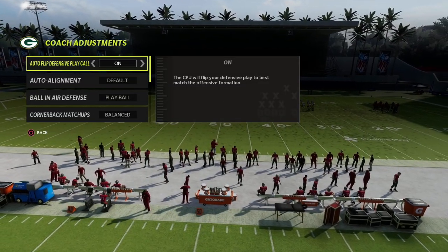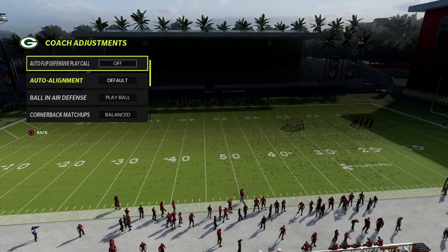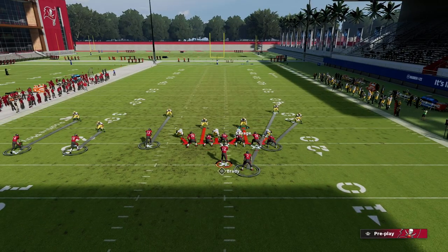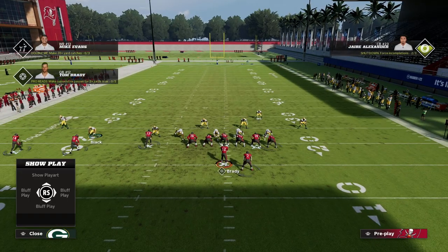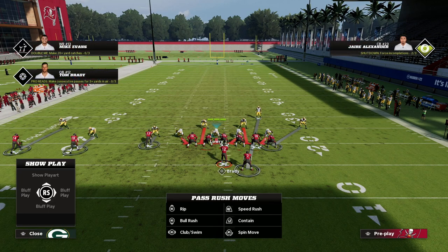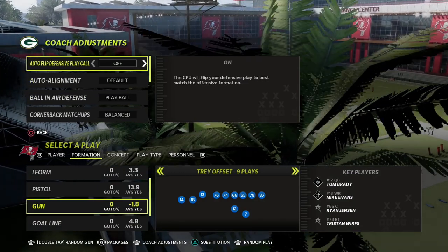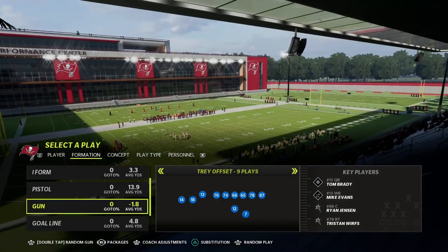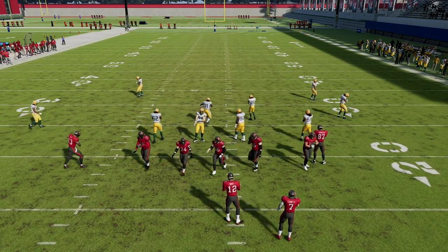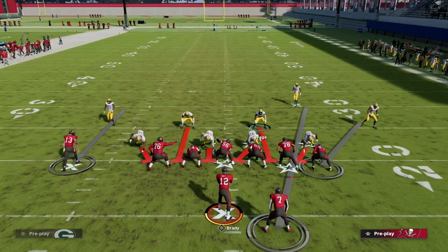Whenever I run Big Nickel Over G against trips tight end, I typically just put my auto alignment to default. You can leave auto flip on or turn it off — it's up to you. But what you'll see is when I have this on, this is going to be a nice little alignment for us. When we auto flip, a safety will actually change sides — the safety will come down typically when we show blitz.